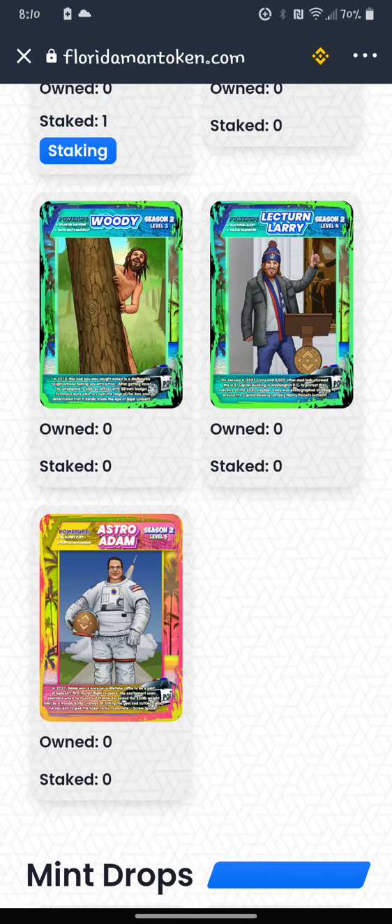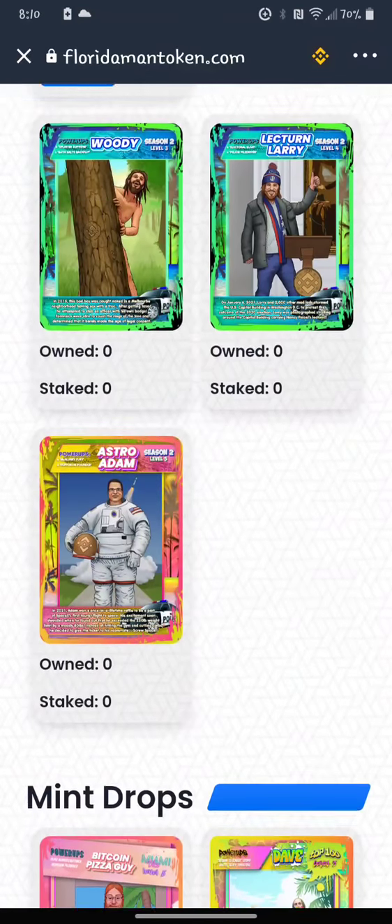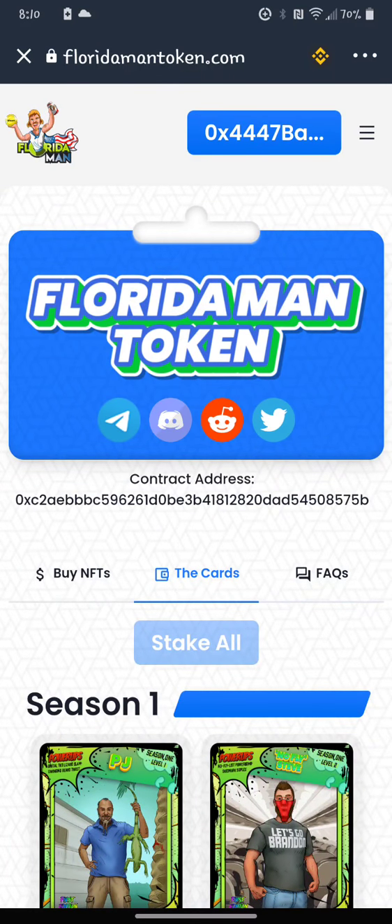He's just a general level 1. What you're after is Woody, Lectern Larry, and Astro Adam — levels 3, 4, and 5. Those are the ones you want, though obviously you want all 5. So that's just a quick update on Florida Man. Check it out before the price goes through the roof — I think it's going to go back into the millions. I think it was at 900K last time I checked. FloridaMantoken.com — I'll post this so everybody can see it. Connect your wallet and check out some of the NFTs.